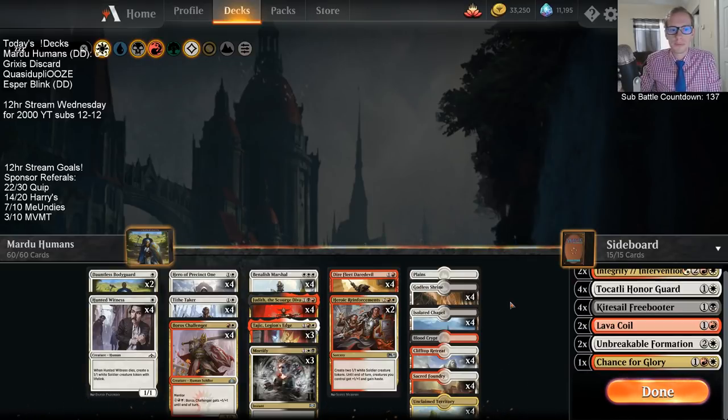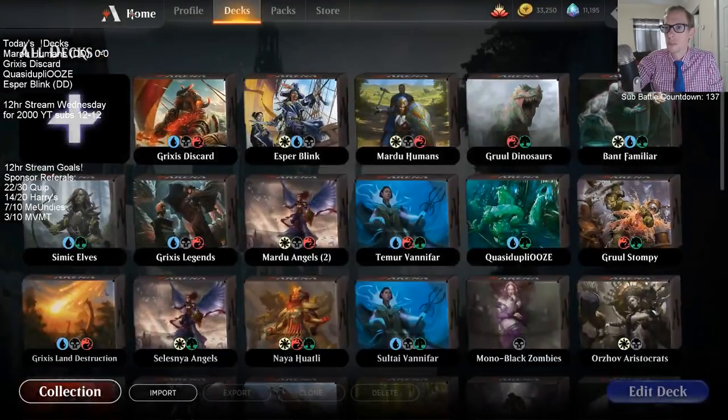Those are some things I'm looking at with the deck before we play. Let's go ahead and give it a try — hopefully it'll work out better than last time, sticking towards two colors dominantly with red and white. Mardu Humans, let's go.